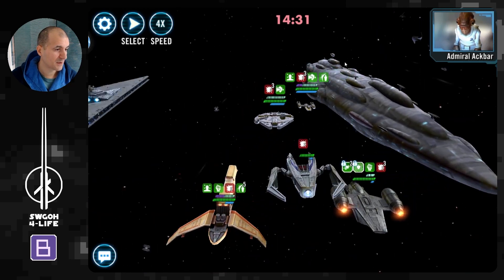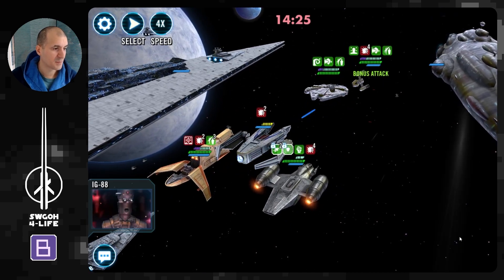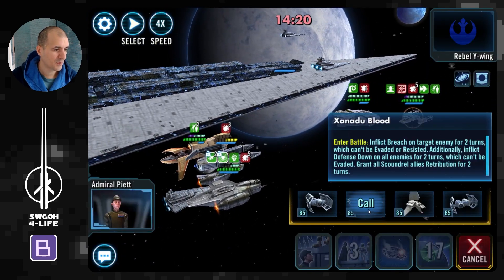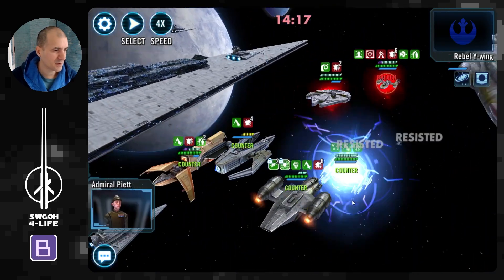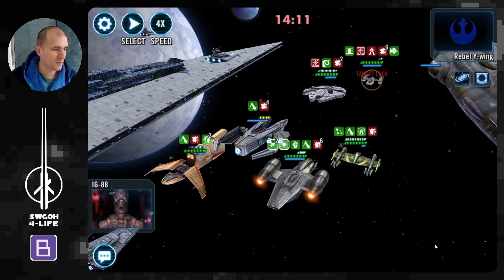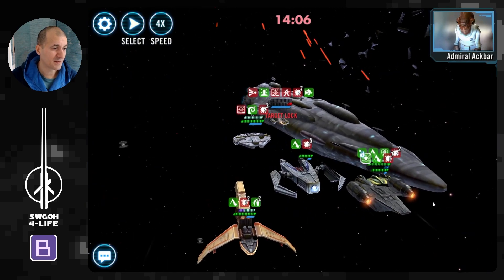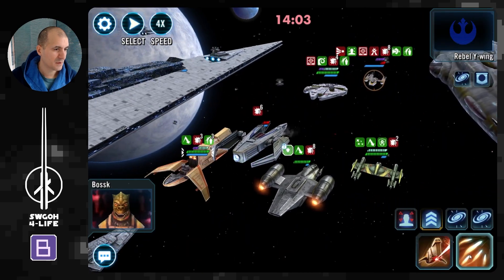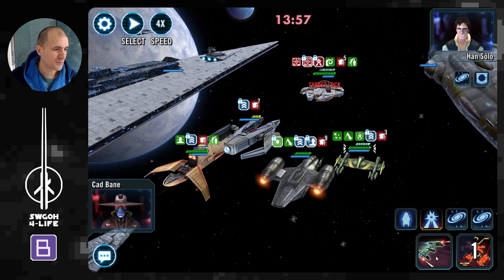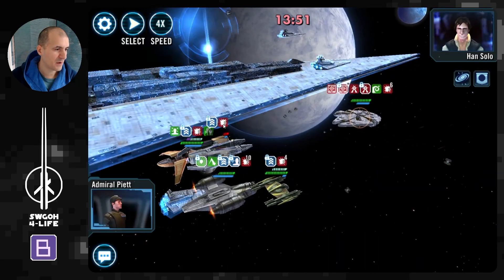Let's keep it going — come on, IG hang in there buddy. I'm going to bring in Zam Wesell now so we get retribution on our guys. Let's call assists again. As you can see, with Executor you get lots of attacks out of turn as well. Let's go ahead and finish up the Y-Wing there. Contract already triggered. Let's get a cleanse — perfect. Let's go ahead and heal up IG.